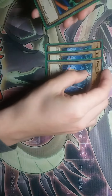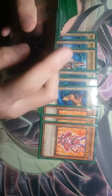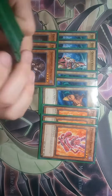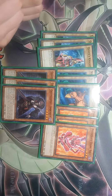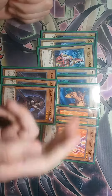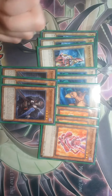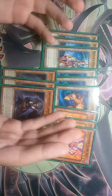I play three Queen's Knight, three Whiptail Crow, three Possessed Dark Soul, and three Graveskeeper's Ambusher. That's for the level four or lower monsters. Possessed Dark Soul lets you take control of your opponent's monsters, and the other four are just for tributing and all of that kind of stuff.